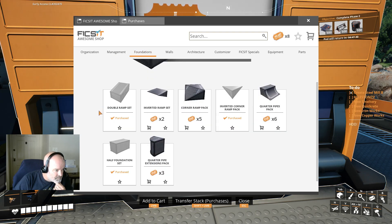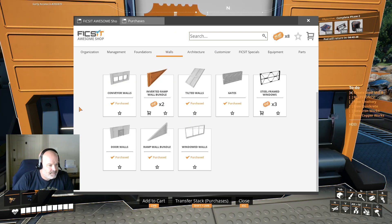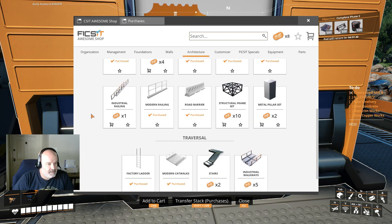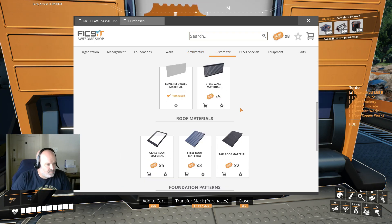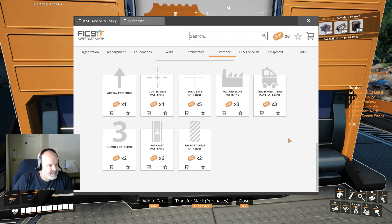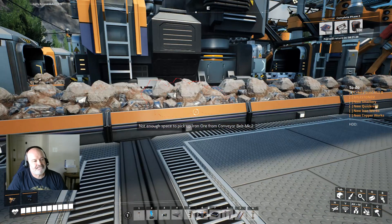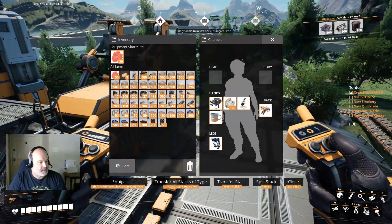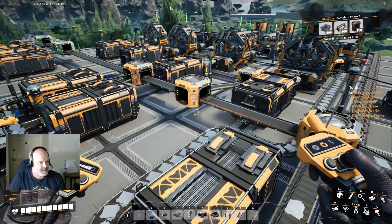Mark 3 is coming soon. There's an inverted ramp set - looks like something was added here. Structural frame still elusive - that's for tier 10 though. Glass roof material - I don't think that's better than the billboard. What I want to do is start labeling our factories since we're going to have a whole bunch of them. The billboard is probably better at this point.